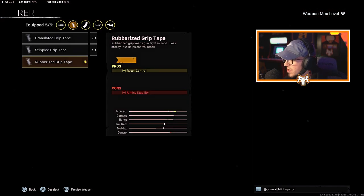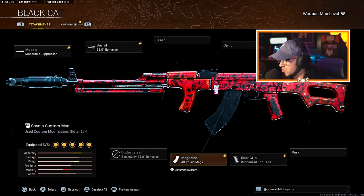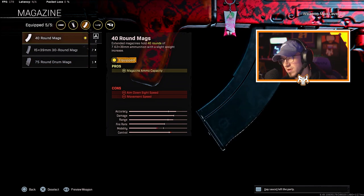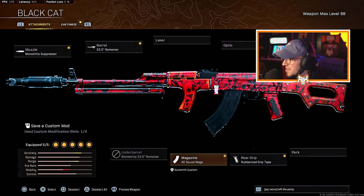For the rear grip, the Rubberized Grip Tape for recoil control. And then the 40-round mag — you could go with the 75 but I think 40 does the trick; you reload a lot faster as well. Let me know what you guys think about this class setup.